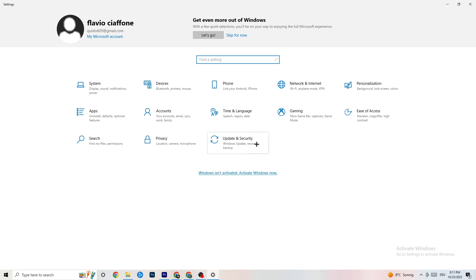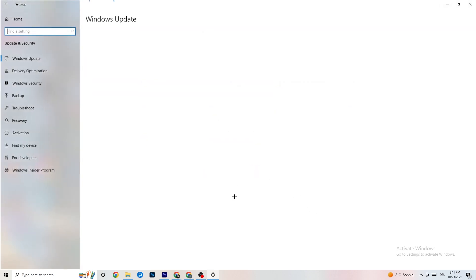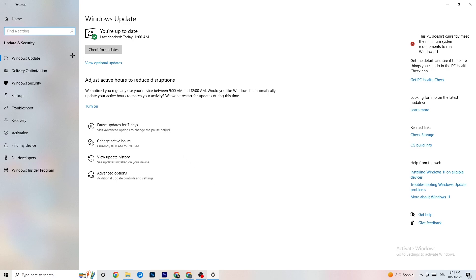Go back to the main Settings and click 'Update and Security,' then 'Windows Update.' Check that you have the latest version of Windows. I really recommend checking for updates because this will increase your system's performance and help with every issue you're having. Update to the latest Windows version.